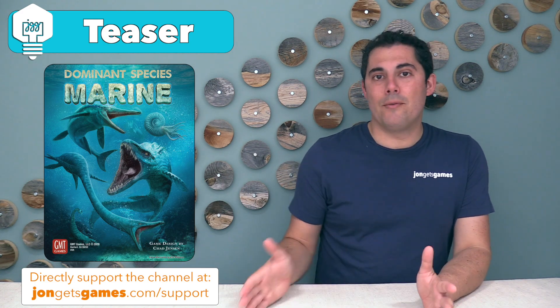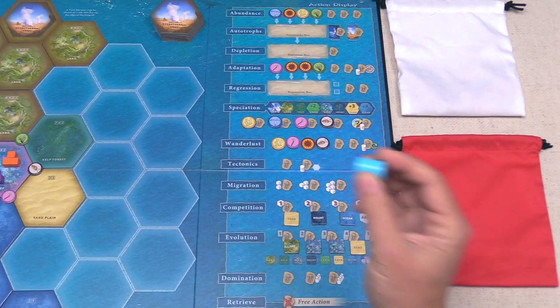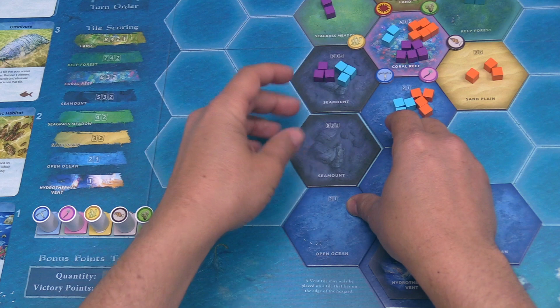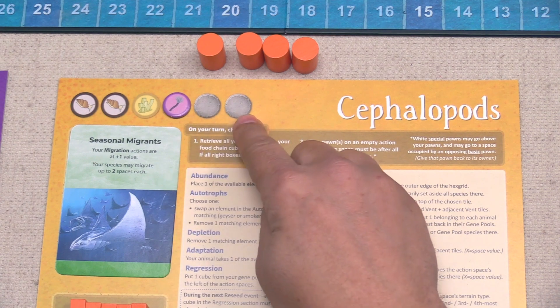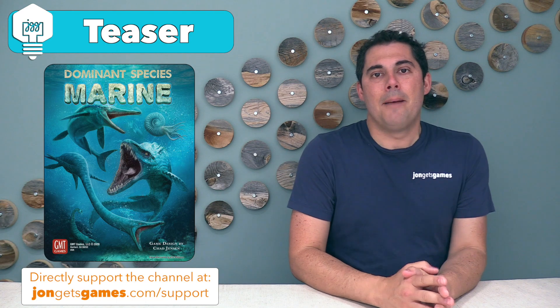In Dominant Species Marine, this is a very water-based setting, and each of the players is going to be using their action pawns to take a wide variety of actions. These will let them manipulate the landscape, adding new tiles as well as elements, and they can also adapt themselves, adding new element tiles to your board so that your specific species cubes can thrive on new areas of the map.